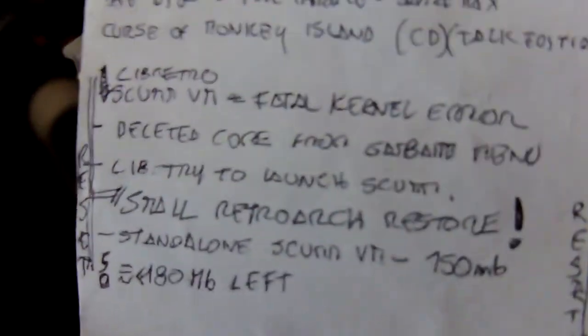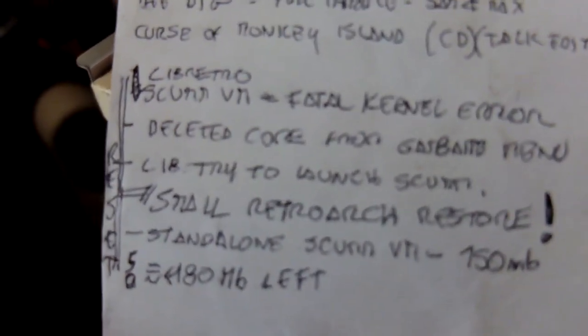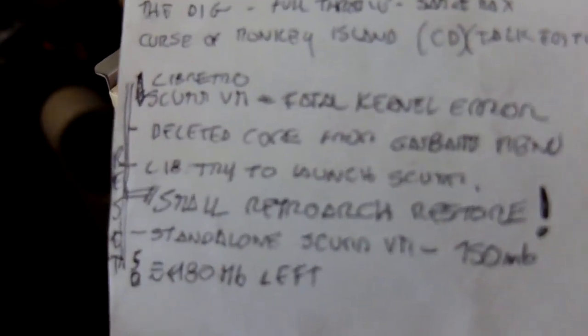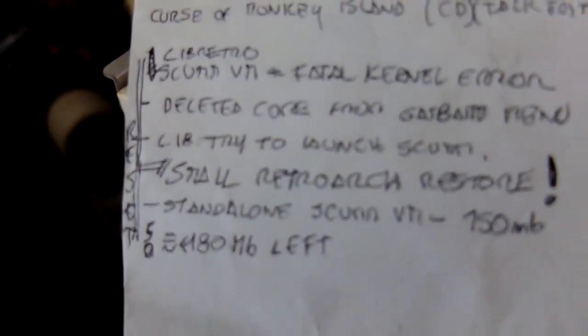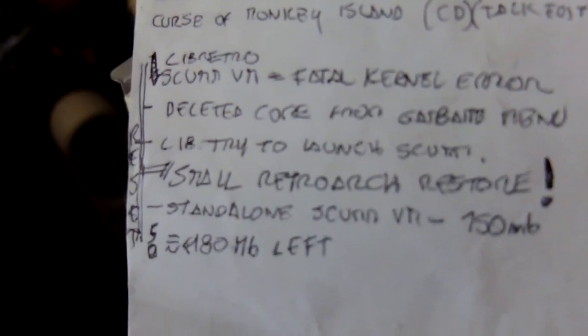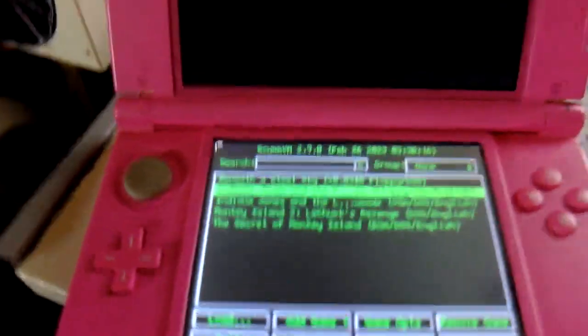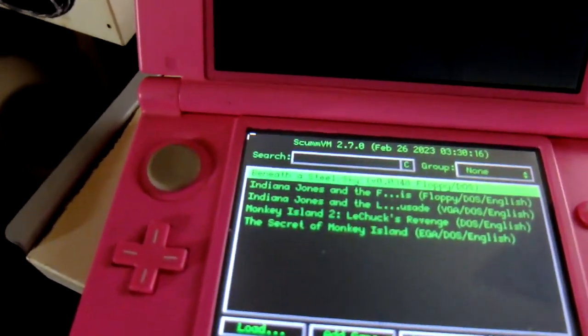RetroArch's ScummVM Libretro core is about 70 megabytes but it gives an error. So I reset the system and reinstalled RetroArch — you need to delete all the assets, otherwise it will not work. This time I tried installing ScummVM standalone, and this time it worked with zero problems. Here is ScummVM.